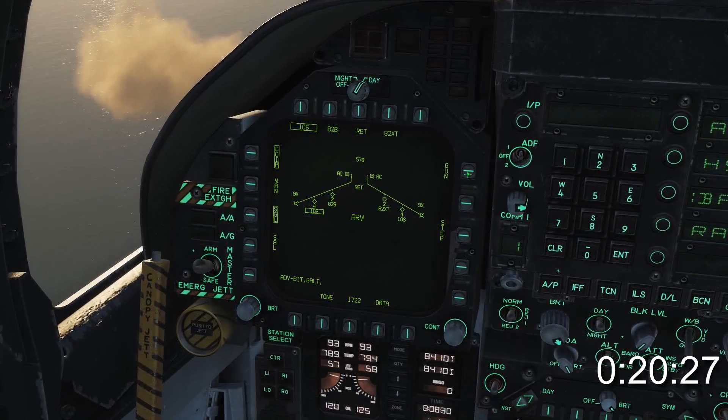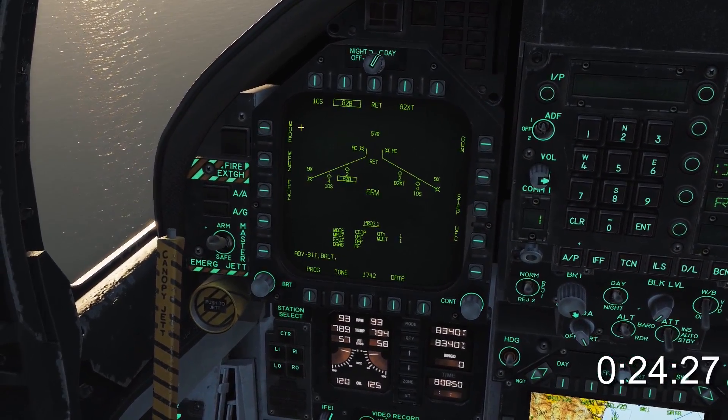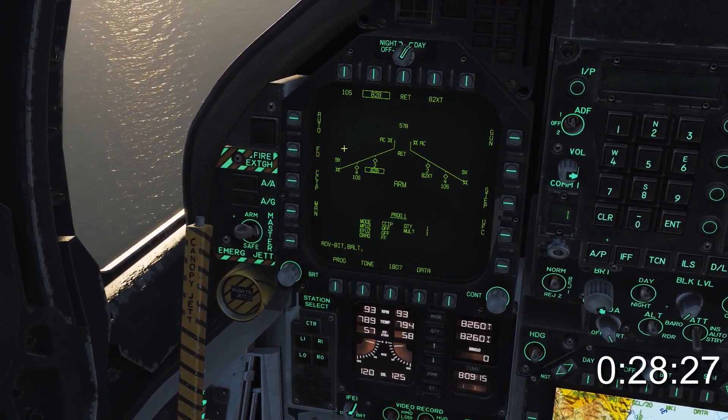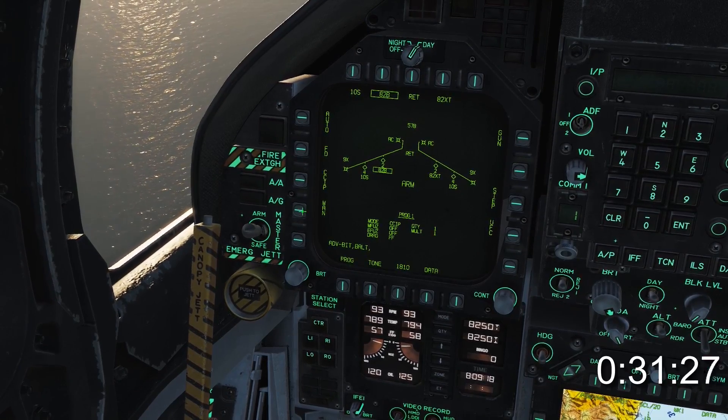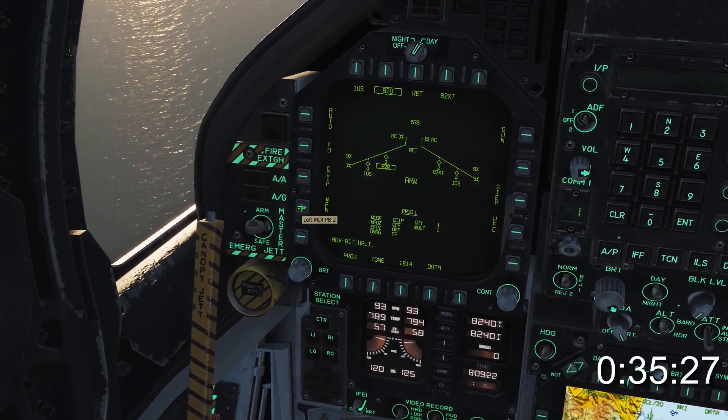You may have an air-to-ground weapon and guns selected at the same time. When you select a weapon you'll get a number of options on the left, the first being mode. In the mode sub-menu you have the choice of auto — which is CCRP — flight director, CCIP, or manual. If you select manual, I suggest resurrecting the corpse of Stephen Hawking to help you with the math.